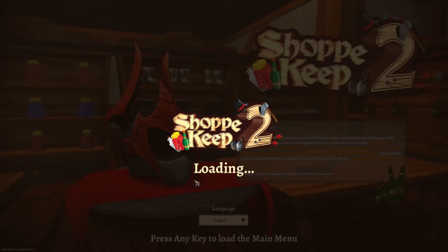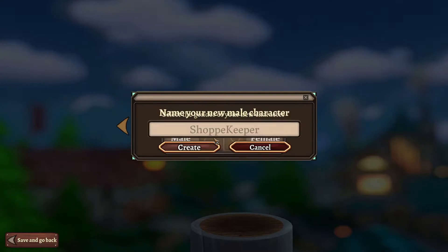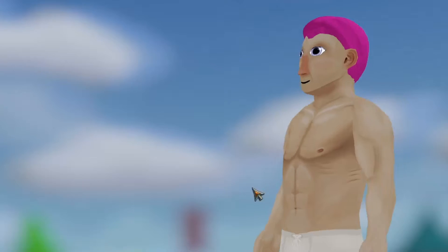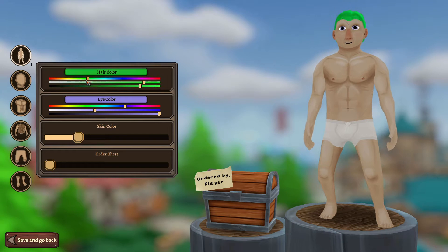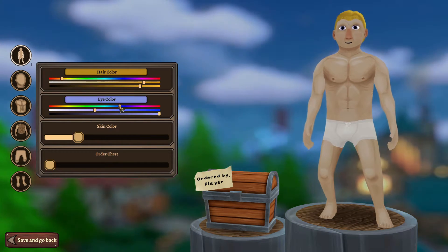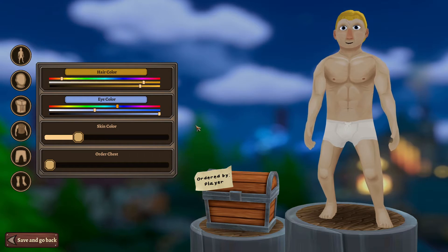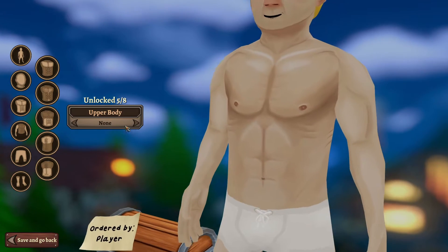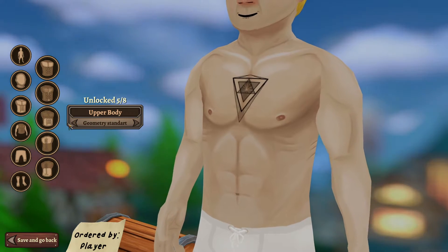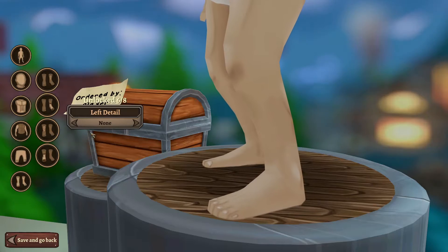Press indicate to load main menu. There is a character creator — create a new character. Okay, we're male. I know, Mardax. Let's go with some blonde hair color. Why is this... okay, this is the tattoos. I love my mother — okay.